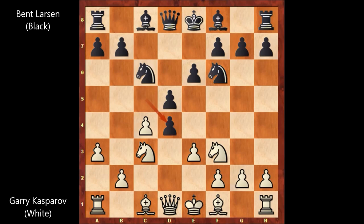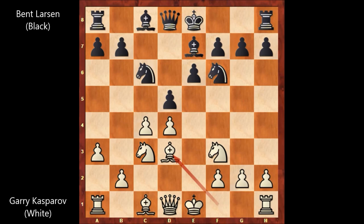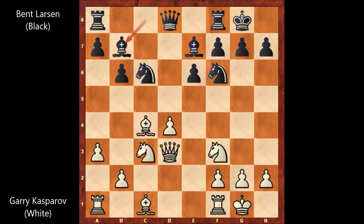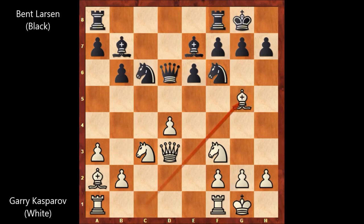That was the symmetrical variation. c takes on d4, e takes on d4, bishop to e7, bishop to d3, and both players castled. Then d takes on c4, bishop takes pawn, b6, queen to d3, bishop to b7, bishop to a2, queen to d6, bishop to g5 by Gary Kasparov.